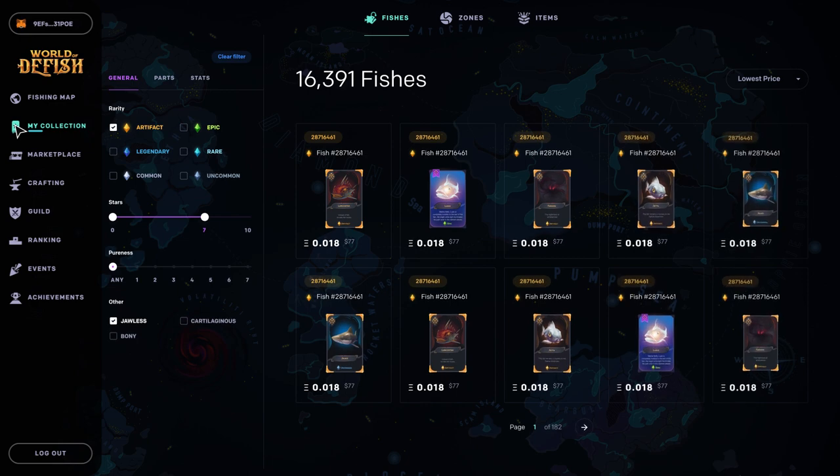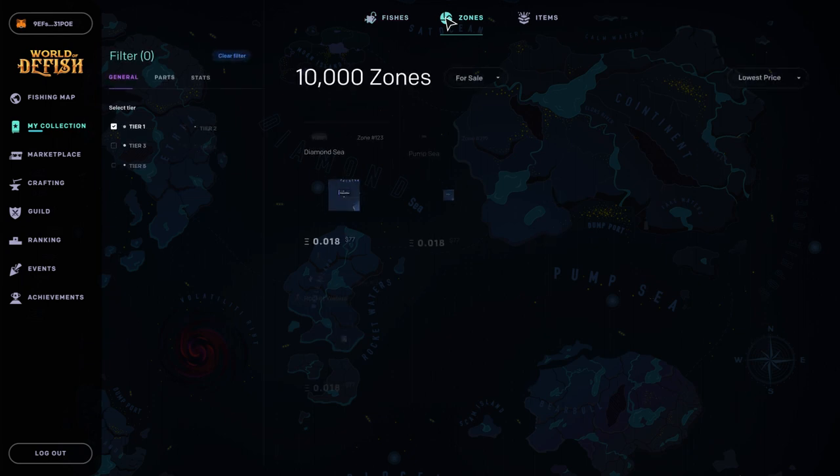The My Collection tab contains all your fish, zones, and items that you have. You can see the current price of the item right in the game. Use the filters to quickly find the item you need. You can sell any item through the DeFish marketplace.